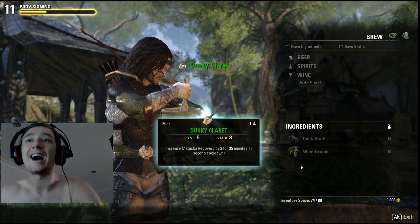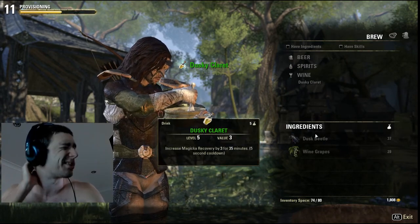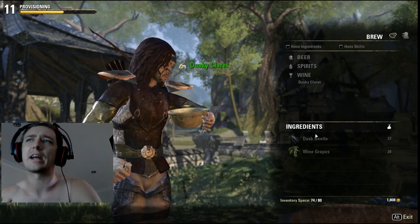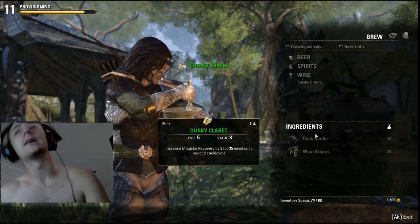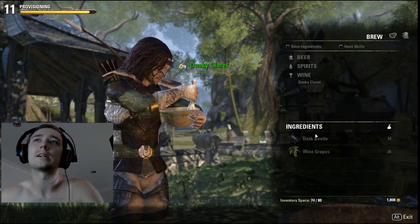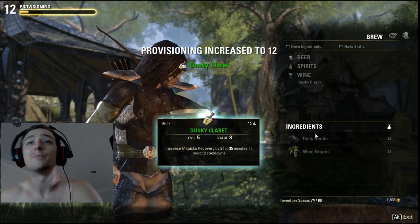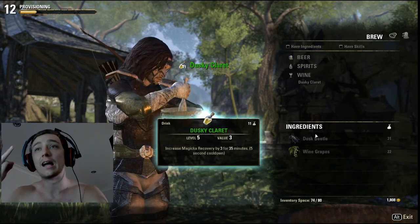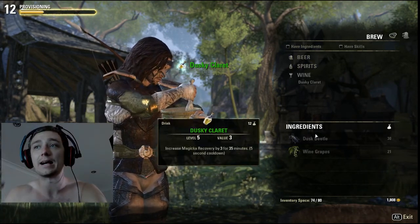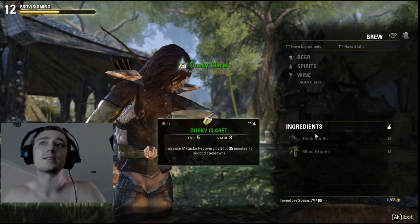I've been collecting this stuff for ages since around level five. I have another character that was doing it, but this guy's kind of taken over as my main. So I started collecting late, and basically you just want to stockpile and keep room. You do not want to vendor your mats if this is something you want to do — you want to be looting every barrel, every crate, every bag, every satchel.